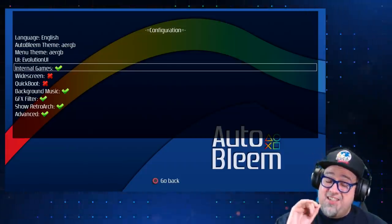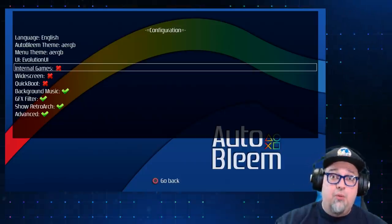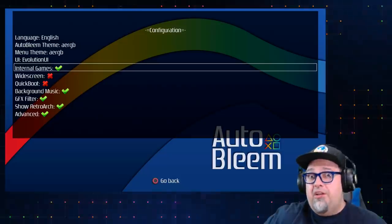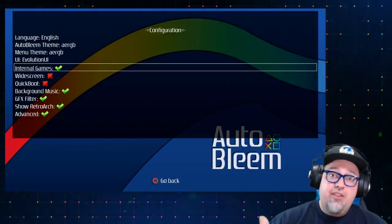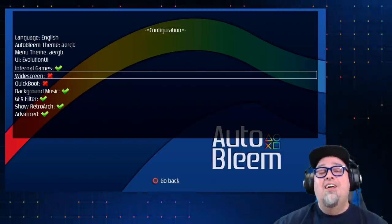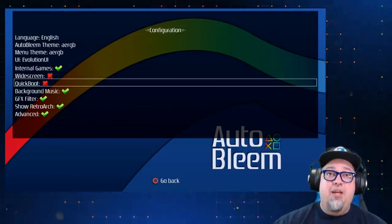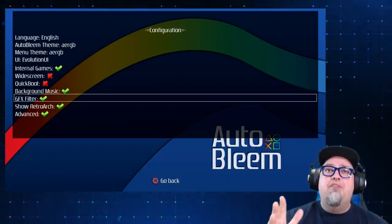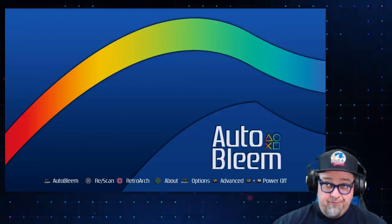Internal games is another cool feature. If you uncheck it, the 20 original games won't show up in Auto Bleem. If you have it checked they'll show up alongside your added games, so you don't have to worry about duplicating them. There's also the widescreen option — checked gives you 16x9, unchecked keeps you at 4x3, which is how I'm leaving it. Quick boot, background music, graphics filter, retro art — pretty typical stuff we've already been messing with.